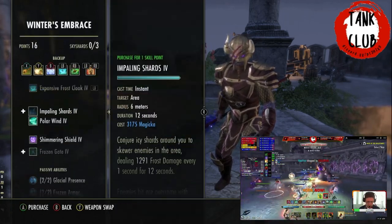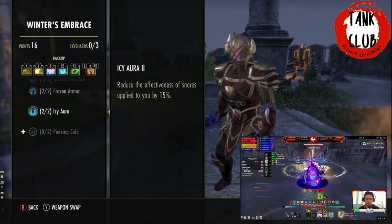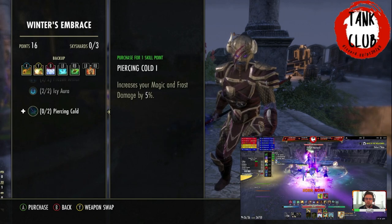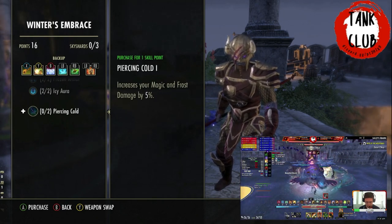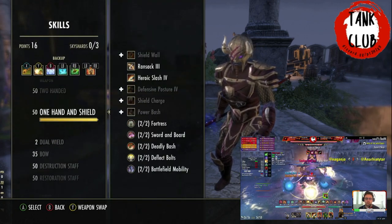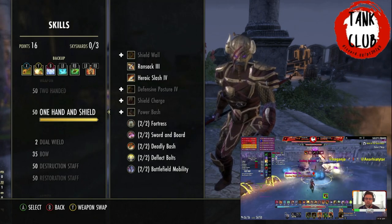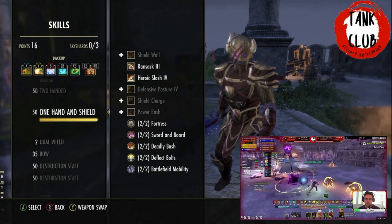For Winter's Embrace passives, the main ones are the first three. Piercing Cold increases your Magicka and damage — you can take it but it's not vital. For One Hand and Shield, use all the passives since that's our main sword-and-shield bar.